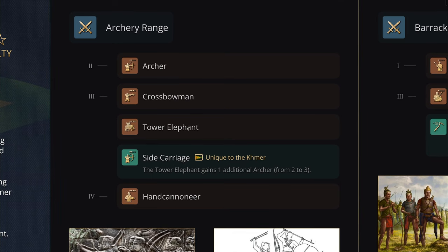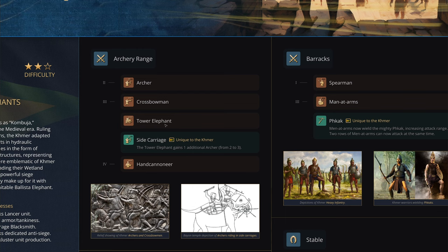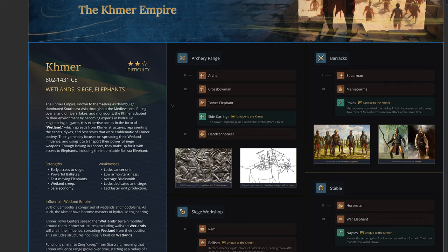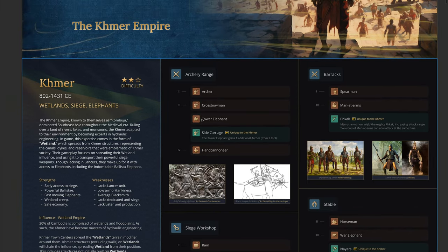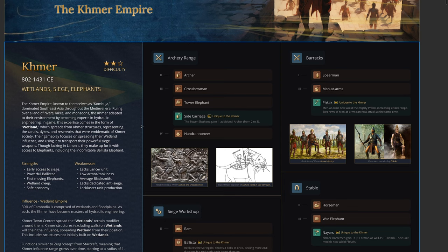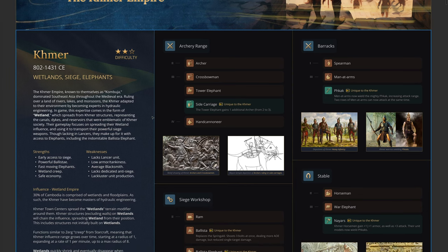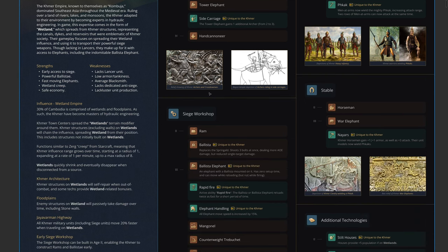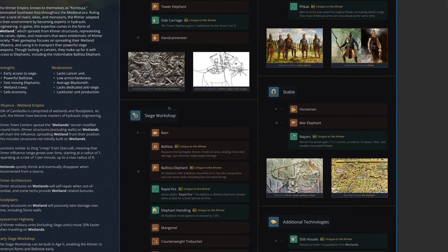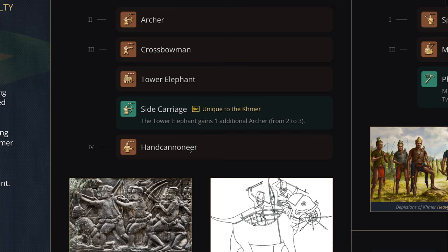The way Khmer will deal with elephants distinct from Delhi is important. Delhi has technologies that make their elephants tankier and more powerful in combat, buffed up by scholars. Khmer instead will have lighter elephants that aren't as armored — they don't have the armor technologies the Delhi Sultanate has — but they can take advantage of things like the Jayavarman Highway to move faster. There are other bonuses that can also make the elephants faster, which we'll get to shortly.